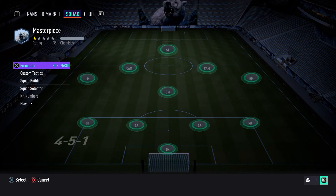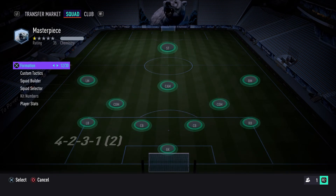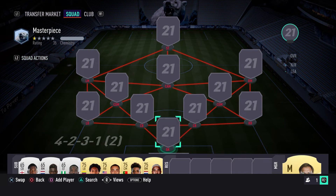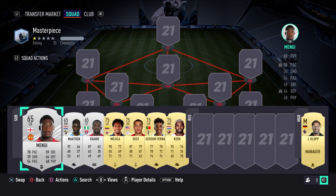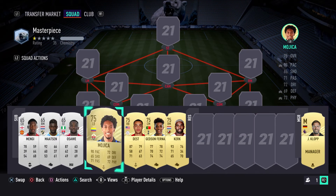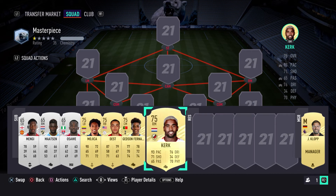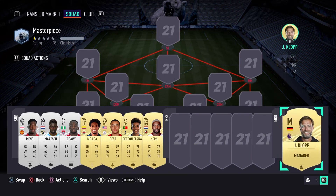You could also go for a formation with three center mids and convert them all to CDMs. Make sure that the players you put in these positions are actually CDMs, because if they're set as center mids it won't count. The second thing you want to do is make sure that on the bench you have three 65 rated silver players and four 75 rated gold players to bring the rating down as much as possible.